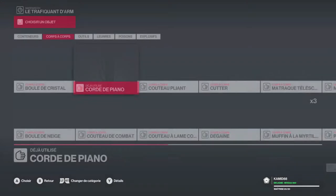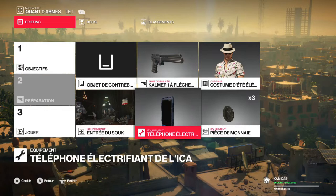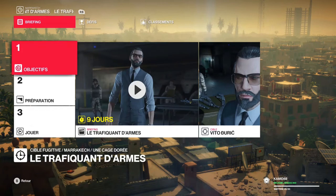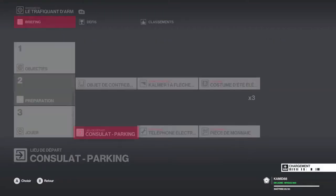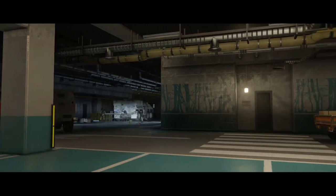Dans un premier temps, on va éliminer notre cible. Cette première méthode va consister à éliminer notre cible avec le téléphone électrifiant de l'ICA. Et pour la deuxième méthode, on va l'éliminer au corps à corps par étranglement. On voit ça juste après.